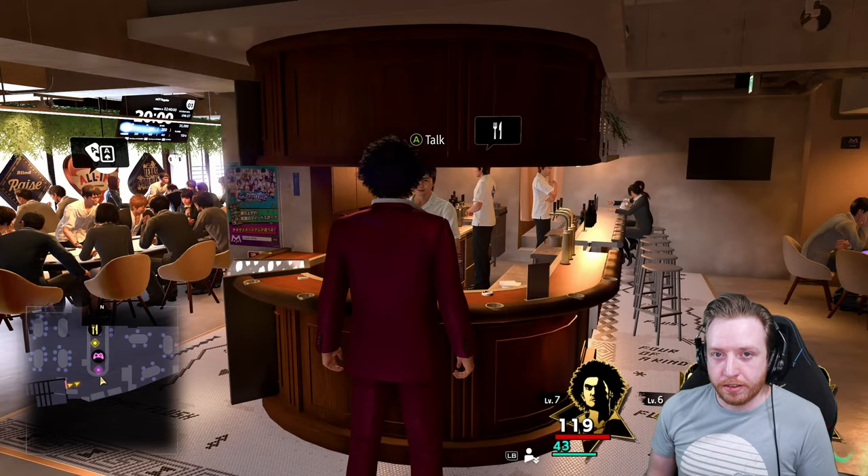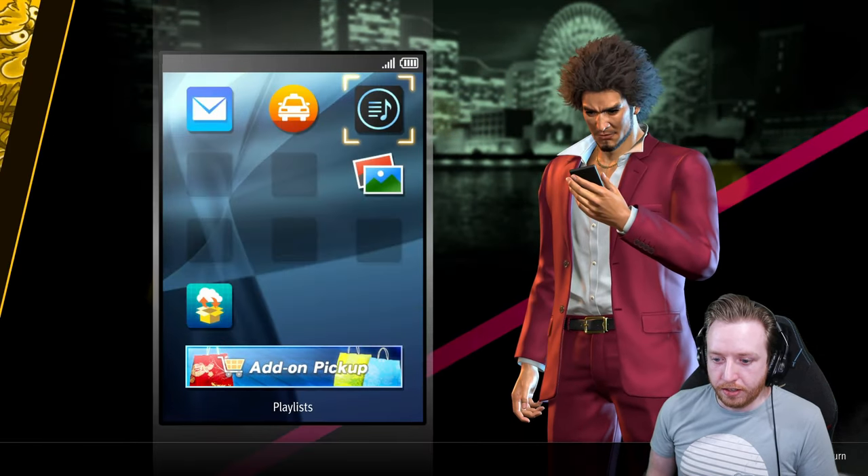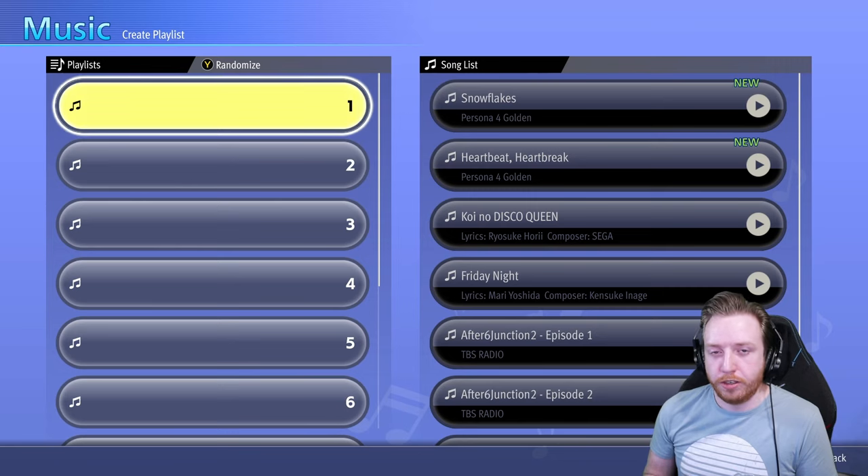Now that we have the songs, to actually be able to listen to them, you're going to go to your smartphone app and use the playlist app, which you get after you complete the very first substory in the game where you help an announcer. To be able to access this, you have to have already done that — but don't worry about that, it's already taken care of.